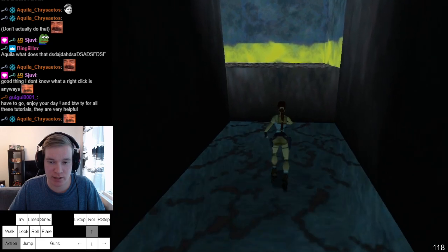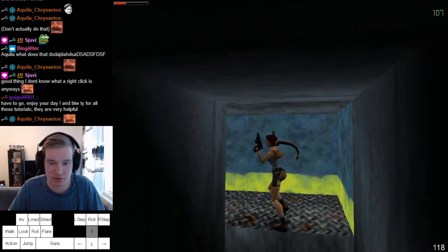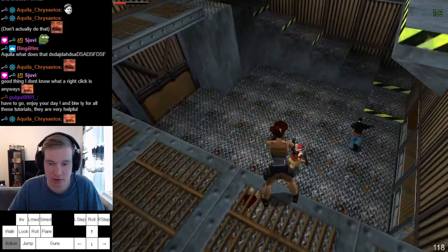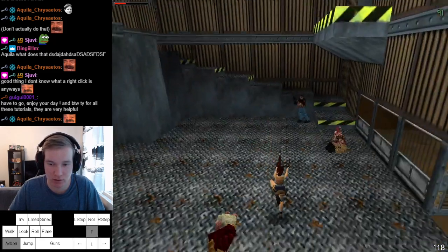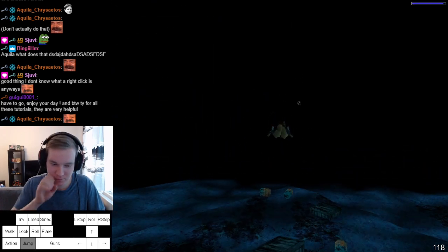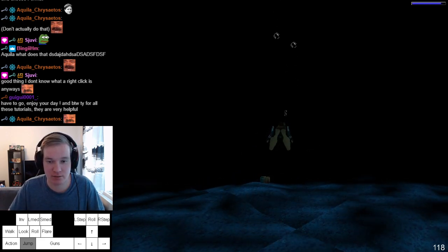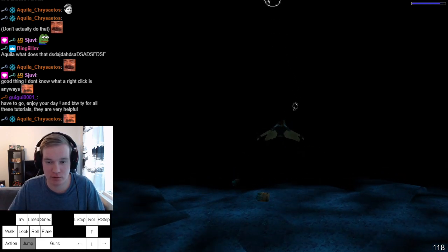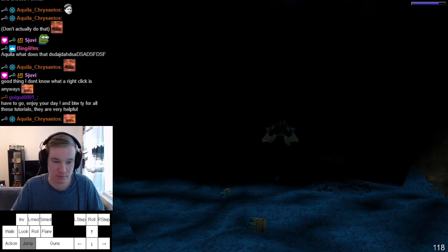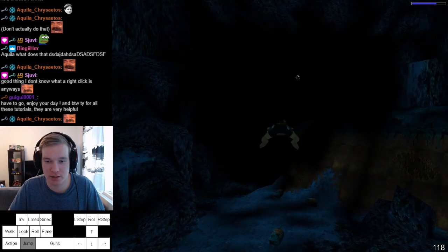And then the first enemy you want to aim is the machine gun guy — should take five shots, and then next seven. Sometimes you can miss up to five shots there — like it's just horrible. Pull the barrels, learn the right direction to go instantly.